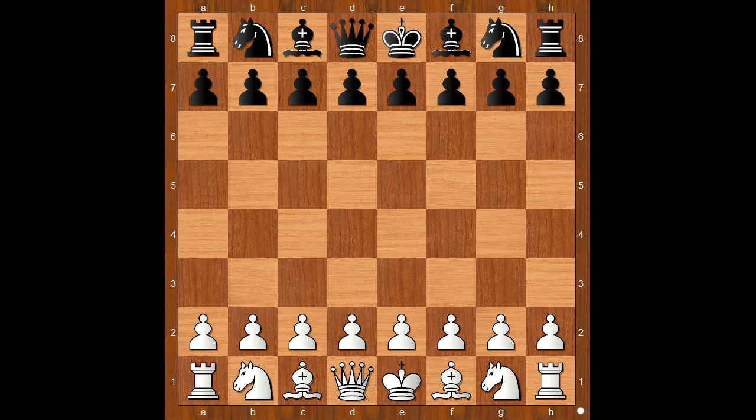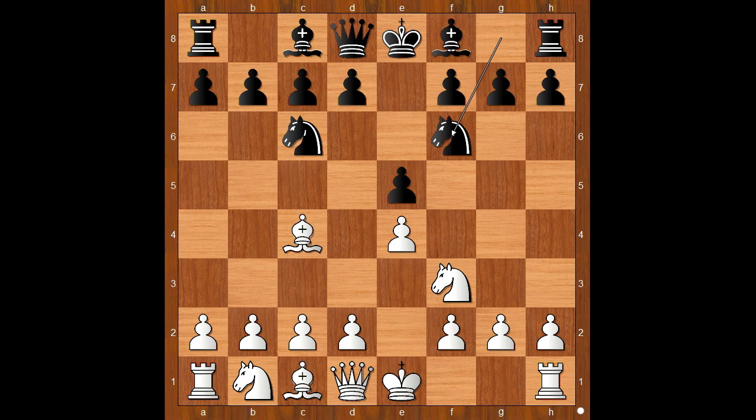Eric Schiller had the white pieces and he started with e4. Bush played e5, Nf3, Nc6, Bc4 — the Italian Game — Nf6, and now Ng5, going for the Fried Liver Attack, maybe.